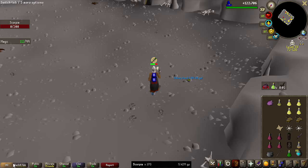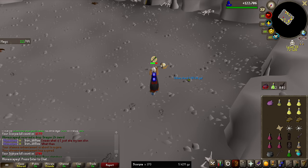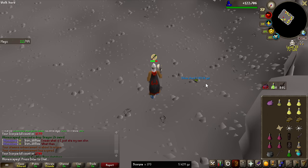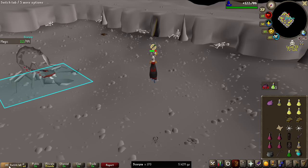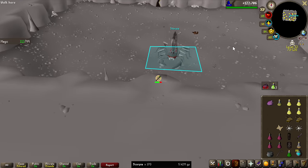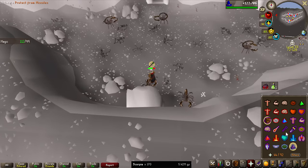Let's go! Odium Shard 3 — we finished it! 170 kill count. That's very low value, 83,000 GP. I don't know why it's so low value, honestly, because I don't think this boss is really camped that much, and the Odium Ward is not bad.